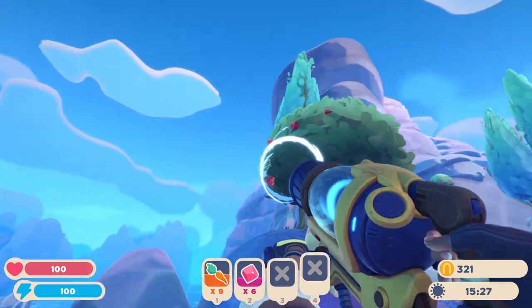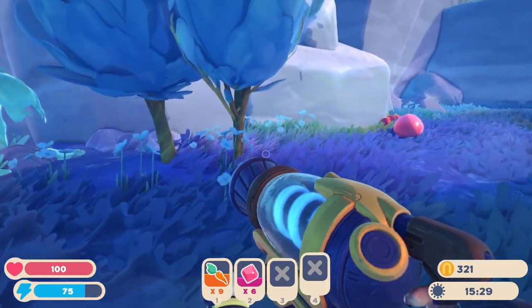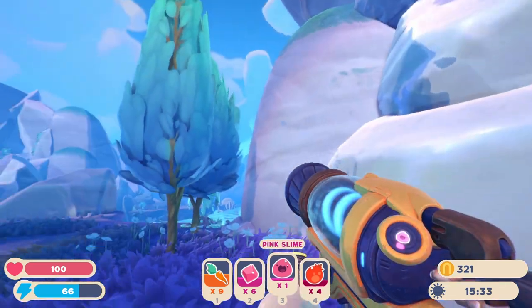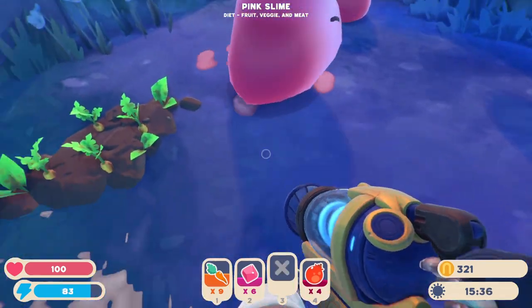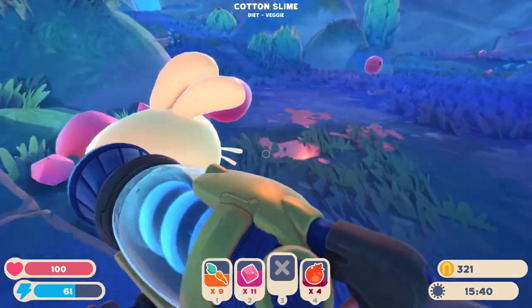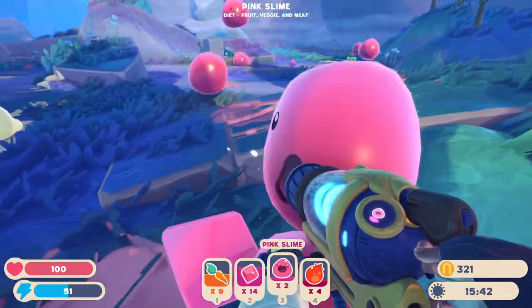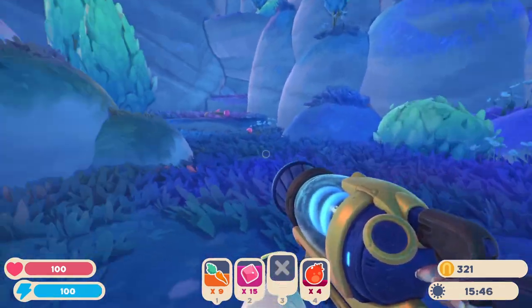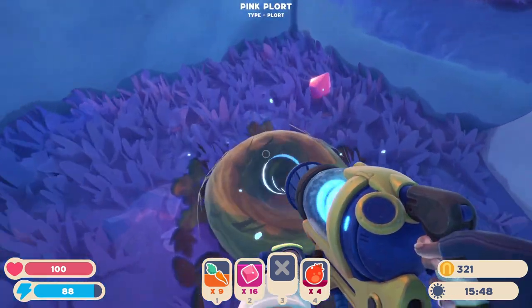Those fruits are not ready. Are there any fruits that are? Pogo fruits are ready! Get out of here, don't eat my fruit - I need them. Yes, plorts! Give them to me, they're good for me. Not good for you - you can't use them, just give them to me, don't even worry about it.